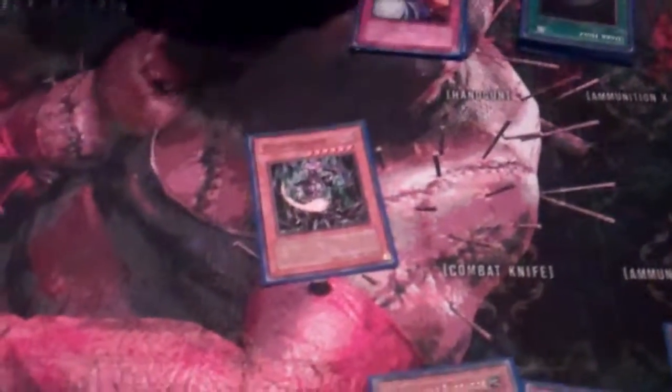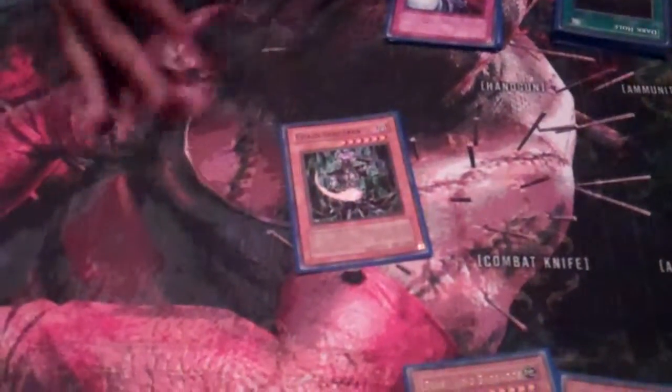Chaos Sorcerer — one of them, just because I run so many Lights and Darks. Removes from play, yadda yadda, you know what he does. Tragoedia, because I do get hit every once in a while, and I can play with his level to take control every once in a while. Yes, this deck is that good — every once in a while. Sarcasm noted.